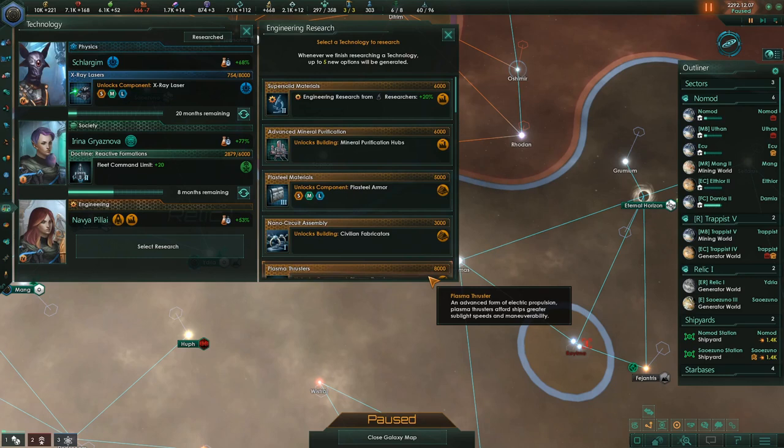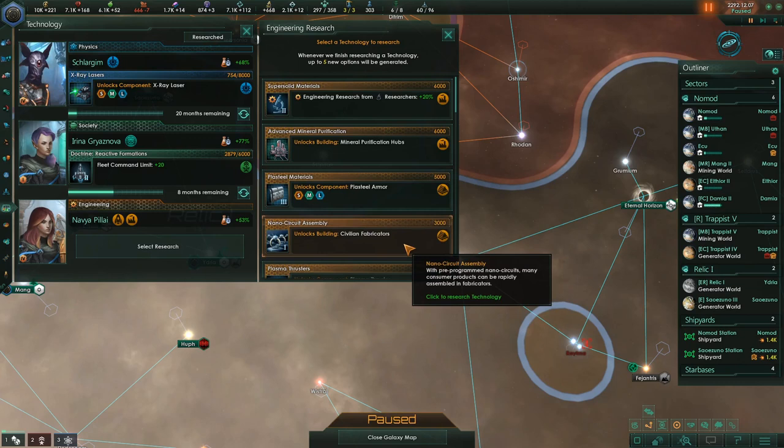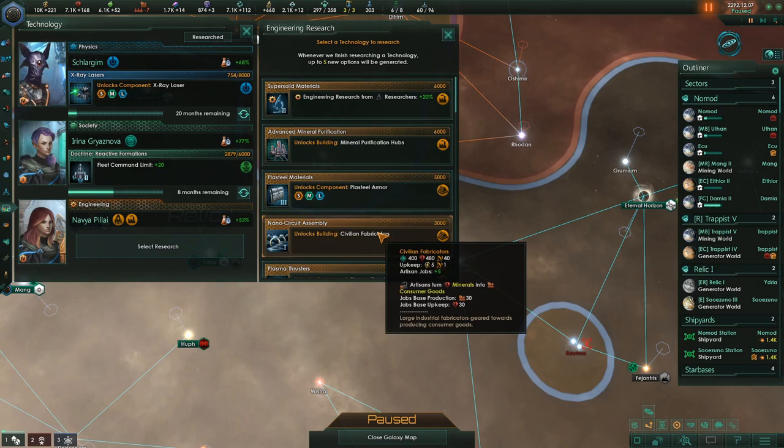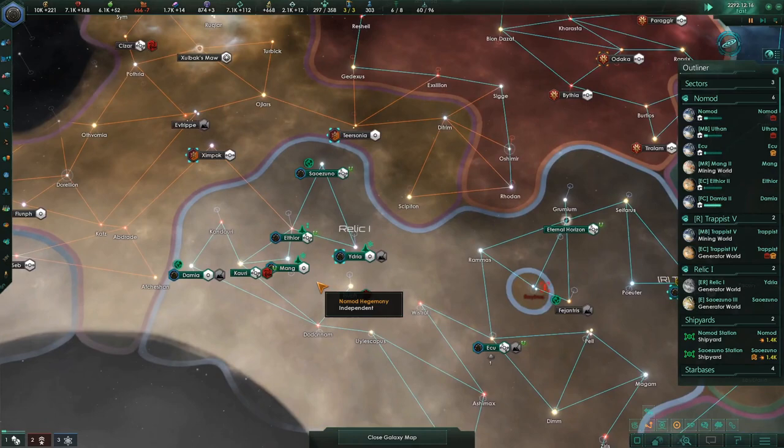Ion thrusters are done. This person has voidcraft expertise and industry expertise, so I'd very much like her to be doing things there that would help with that. But civilian fabricators — these are the upgrades to the civilian buildings, the consumer goods buildings. They go from two to five jobs. We need that. We don't have a lot of crystals — we have three. I'm going to get that out of the way; it's only going to take her nine months.